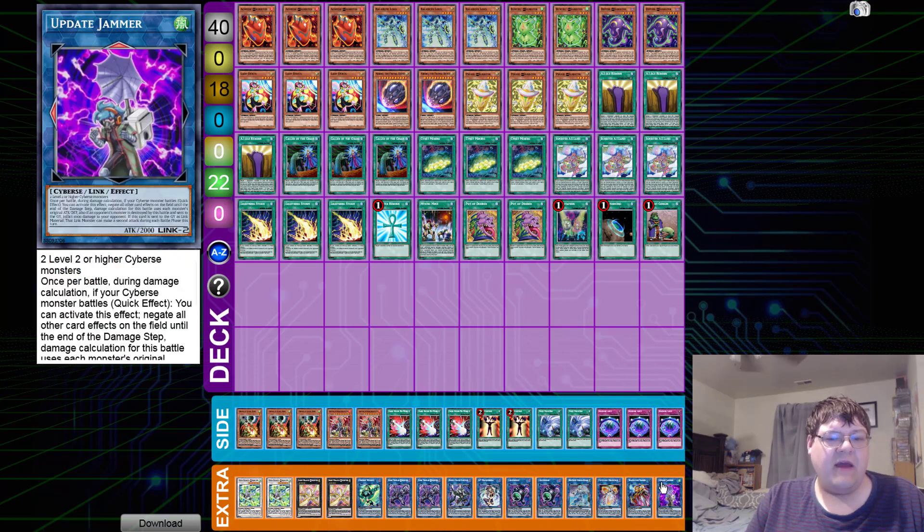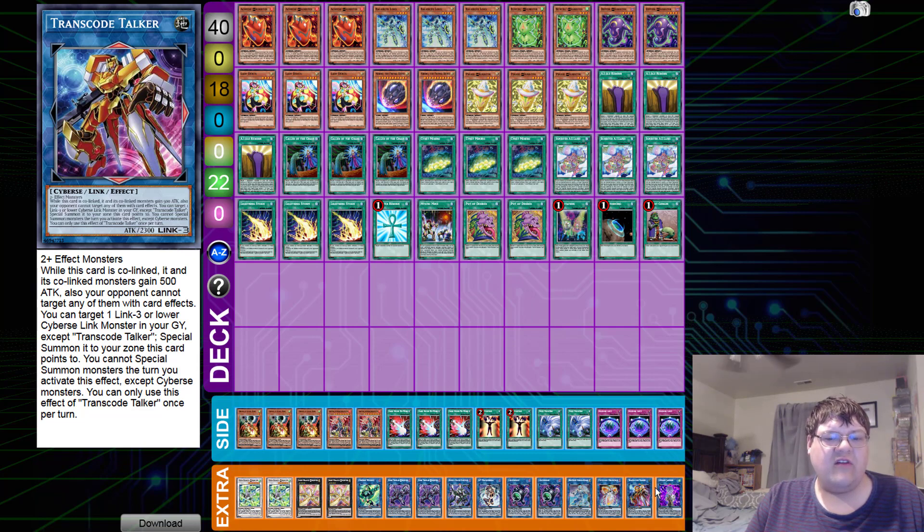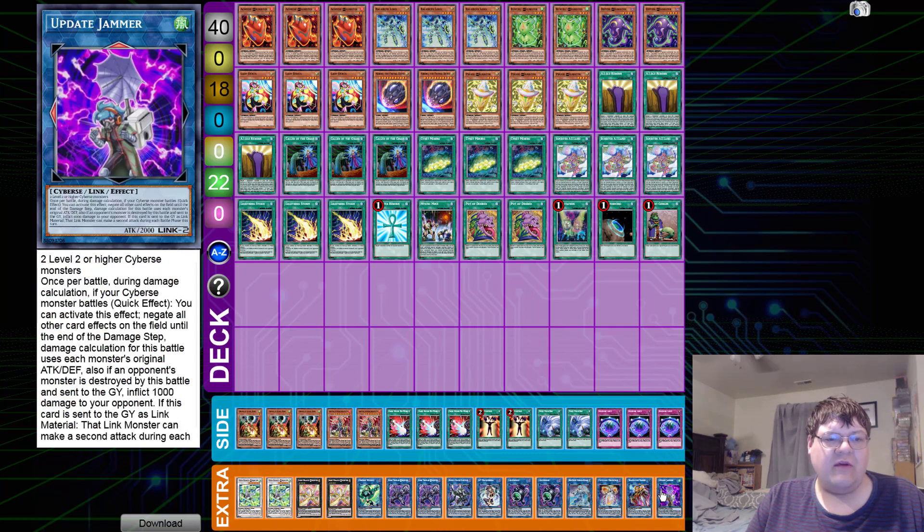One Set Rotation, one Terraforming, and one copy of Upstart Goblin. Now into the extra deck: we have one Update Jammer and one Transcode Talker, because the Transcode OTK with Update Jammer is going to be the reason you win a good chunk of your games.